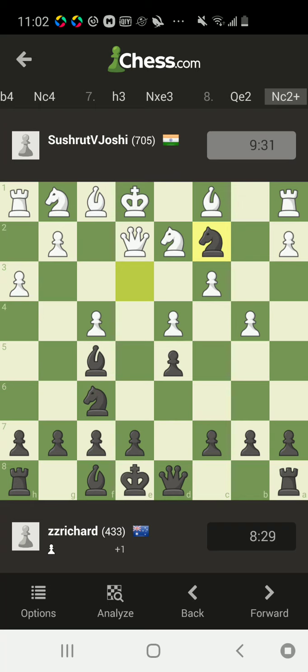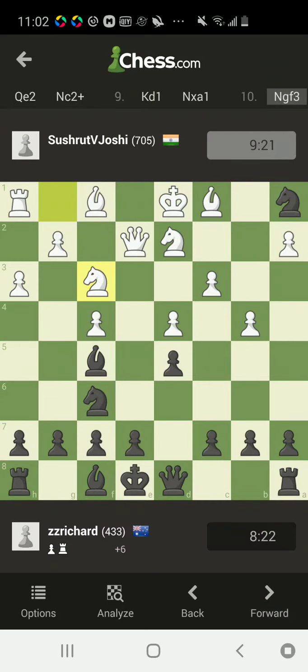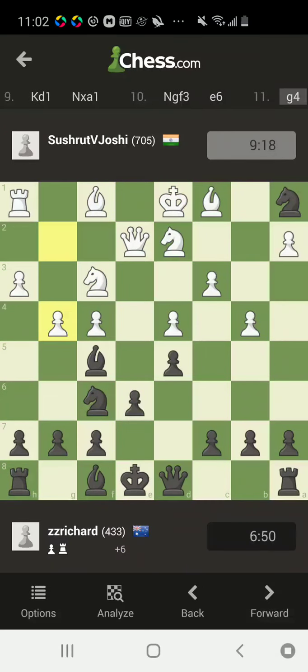So knight c2 with the check — king has to move, and knight captures on the rook. Now he's a rook down. And throughout the game, black has a disadvantage.